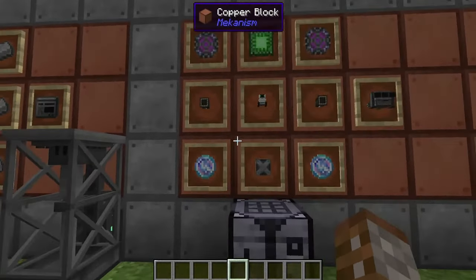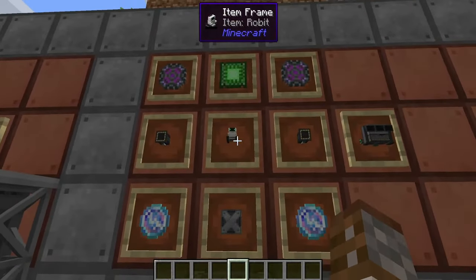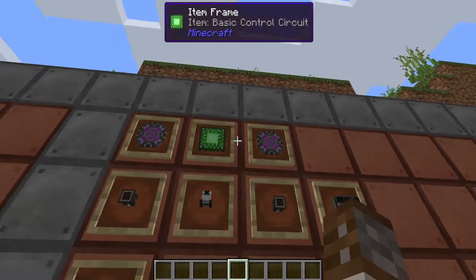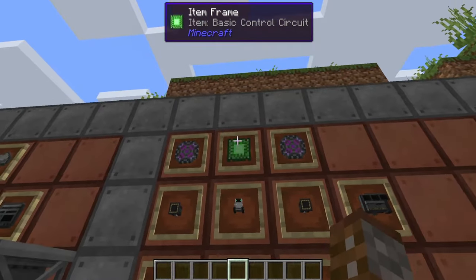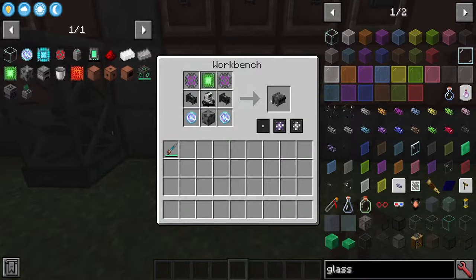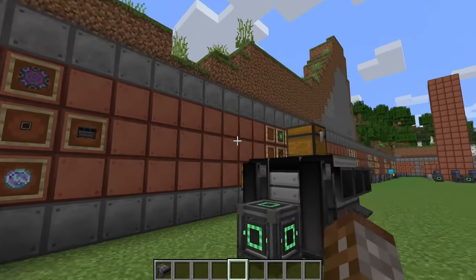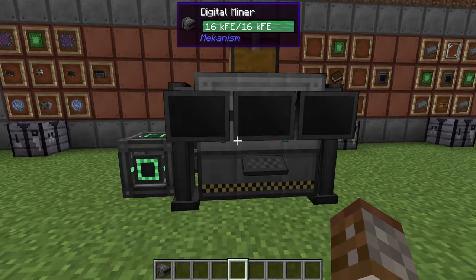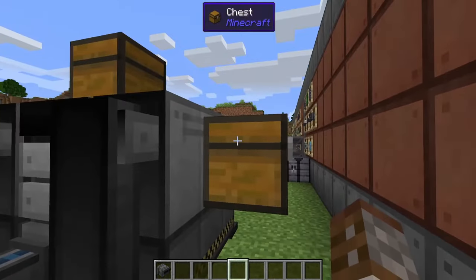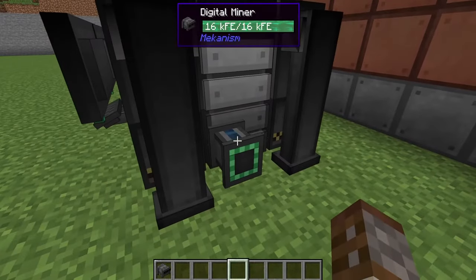Now let's go into something a little bit more advanced — this is going to be using the digital miner. The digital miner is going to use the robot from last tutorial. We're going to need two logical sorters, two atomic alloys, one basic control circuit, one steel casing and two teleportation cores inside any sort of crafting table. When you craft this you only get one and it is quite big as you can see.